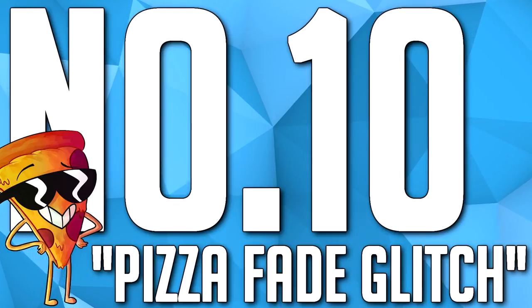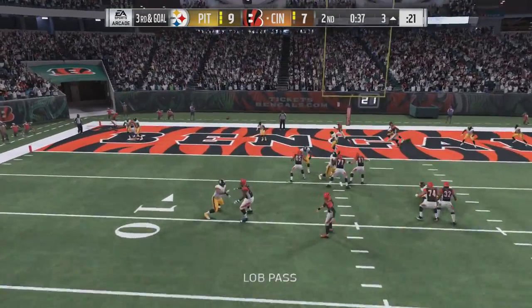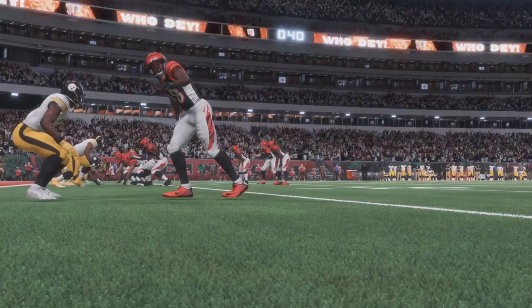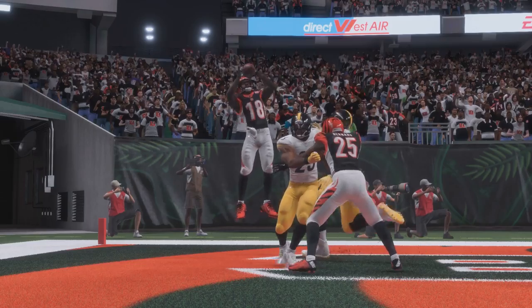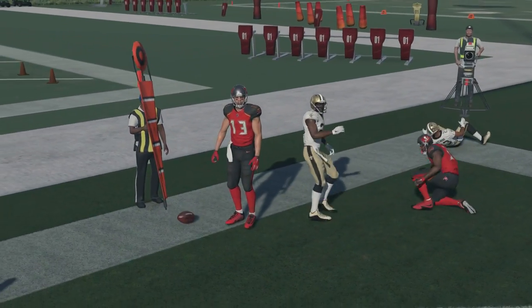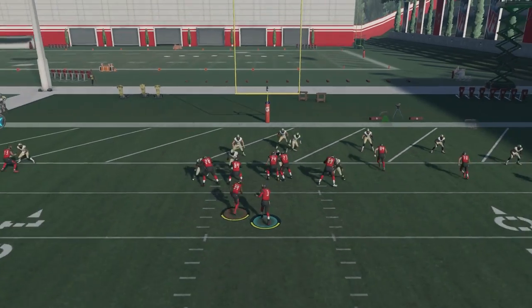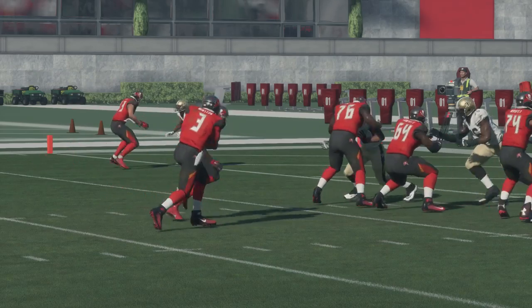Let's get started with number 10 — the pizza fade glitch. This has gotta be one of my favorite plays, if not the favorite play I've ever been a part of coming up with. Pay attention to the replay: we have a running back, and there's gonna be a team play guy with you. He's gonna block the corner. You can block cornerbacks and throw up fades in the end zone, which leaves your wide receivers wide open. Mike Evans is just wide open at the back of the end zone. It's one of the best glitches you can do in the game.